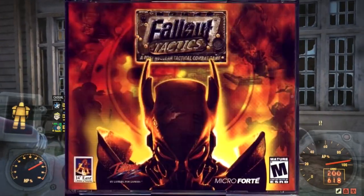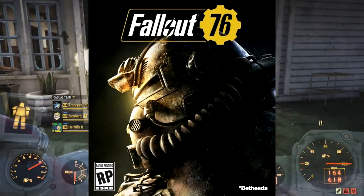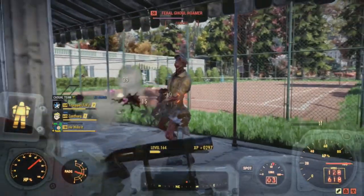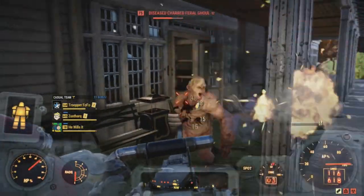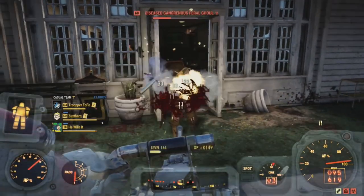The M2 Browning first appeared in Fallout Tactics and has only reappeared in Fallout 76. The M2 Browning has a long and rich history in our timeline, and if you want to learn more about this weapon from actual experts, I suggest you do, as this is a Fallout lore channel.